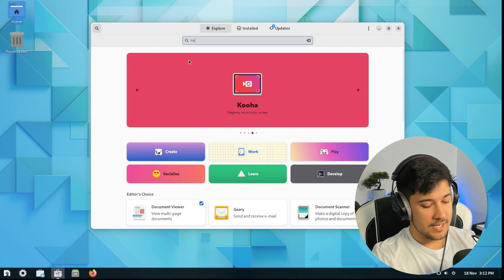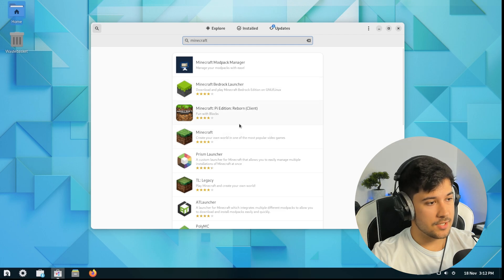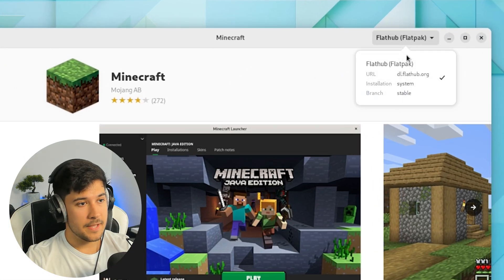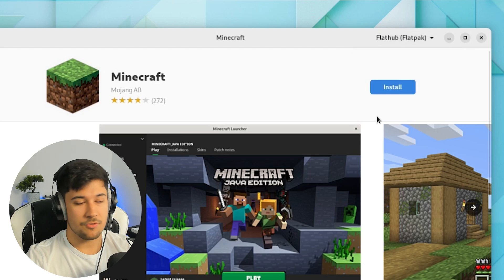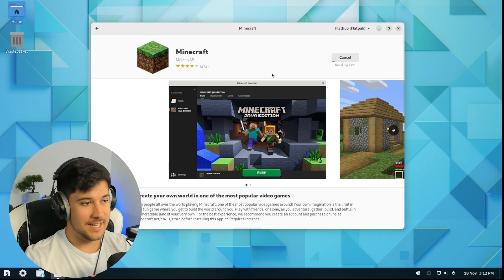Let's go ahead and try to install good old Minecraft and see how it runs on Nobara Linux. I'm going to go to Minecraft — this is the Flatpak version. Select that, make sure it's the right thing, and just press install. With one click, we are installing Minecraft. So easy. I'll be back once we're done and logged in, and we're going to see what performance is like on Nobara Linux.